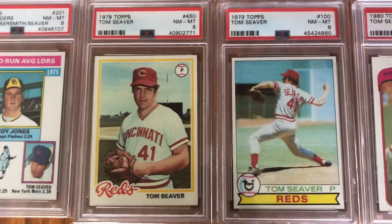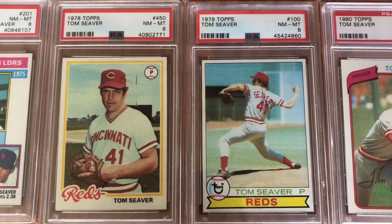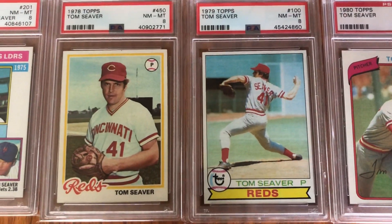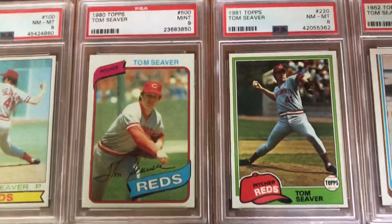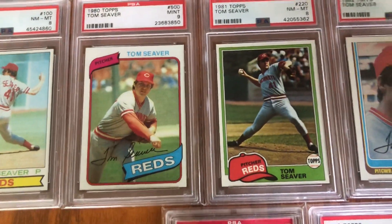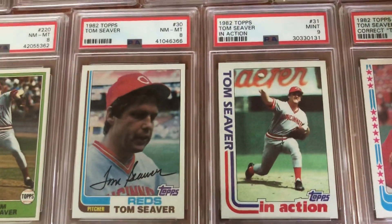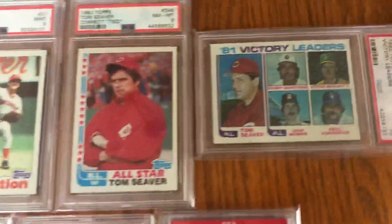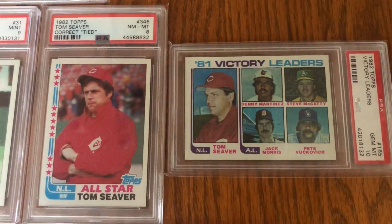Now jumping to '78 — he's with the Reds. He spent several years with the Reds, '78 through '82. Two cool cards there. Then getting into the '80s — '80 and '81, Mr. Tom Terrific, the '82 regular card and action card, and he had an all-star card and another league leaders card.